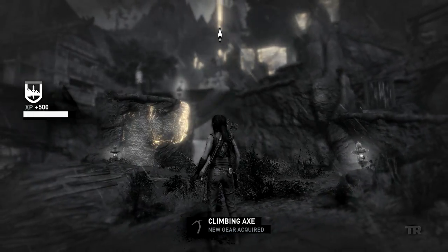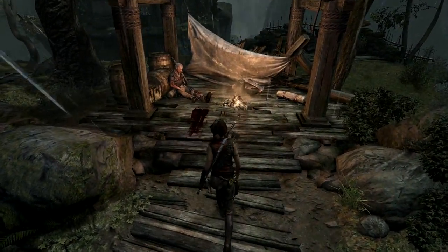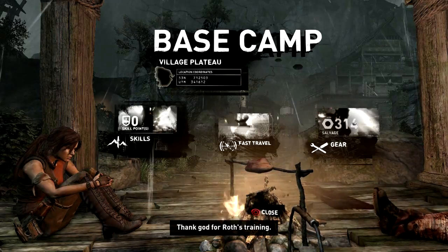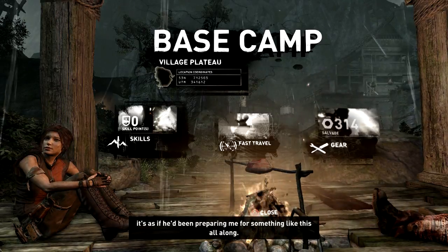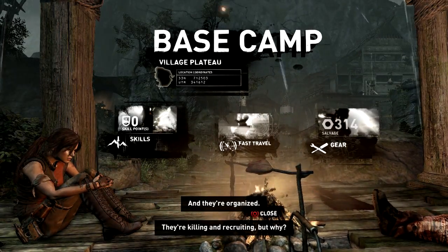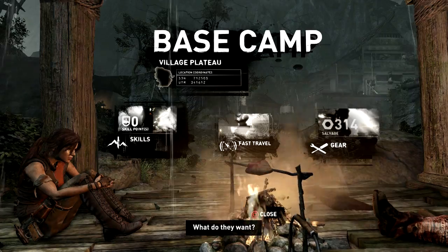Du sollst die Achse erst mal an der Felswand da drüben ausprobieren. We need to speak with him again. Gott sei Dank hat Ross mich drin mit. Die vielen Märsche und Kletterpartien. Es ist fast so, als hätte er mich die ganze Zeit auf so etwas vorbereitet. Es ist klar, dass hier Menschen leben. We're listening to their diary entry. Sie töten und rekrutieren. Aber warum? Es ist wie so eine Art Kult. Aber was für ein Kult? Was wollen sie? Wonach suchen sie?